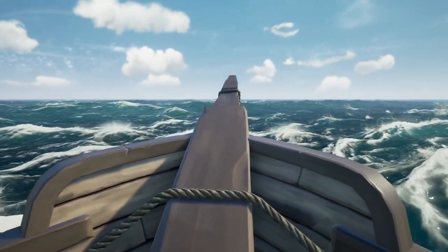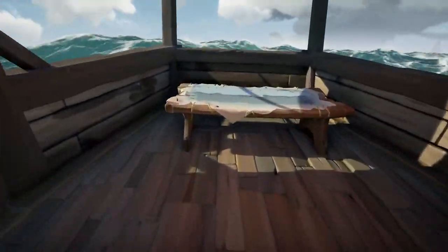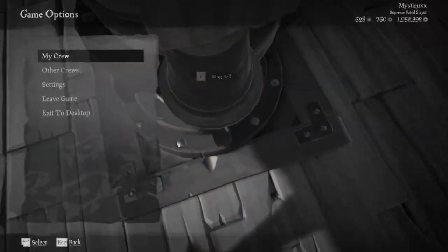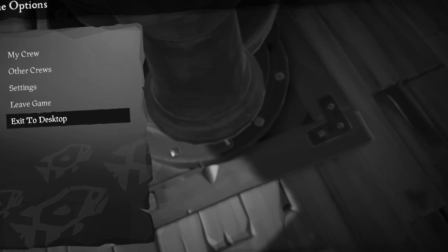From Sharkbait Cove, you want to head straight south into the Shroud. If you've done all of the steps right, the Meg will spawn and your boat will not take any damage. If you've done this wrong, however, you should by now realise that the Shrouded Ghost is actually fake and you should stop getting your hopes up every f***ing time a Megalodon spawns.